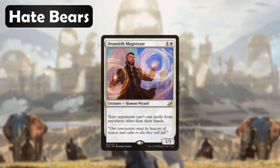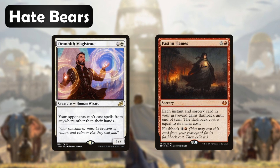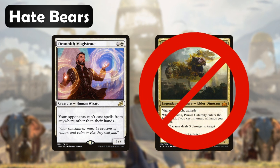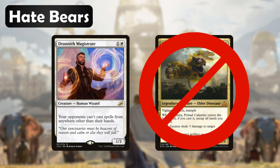Next we have a new card from Ikoria: Drannith Magistrate costs one white and one other for a creature that says your opponents can't cast spells from anywhere other than their hands. This affects things like Yawgmoth's Will or Past in Flames, but the most important thing it does is stop our opponents from being able to cast their commanders. It's safe to say that most Commander decks like having access to their commander — some even rely on it as a main value engine — so to shut that card down is devastating to a lot of players.